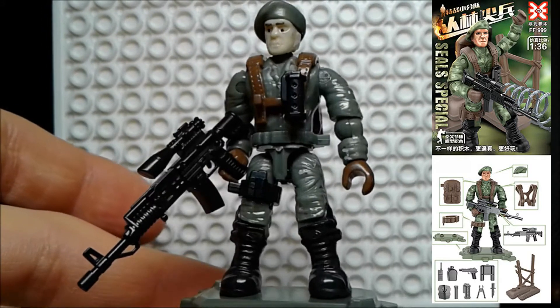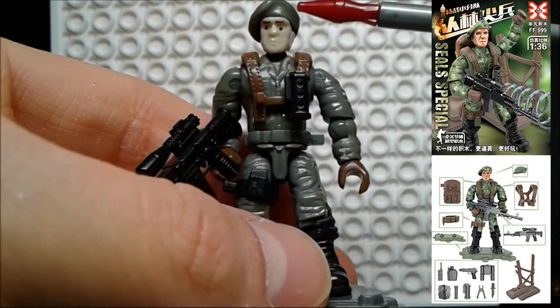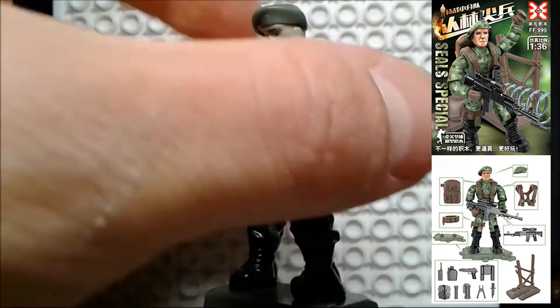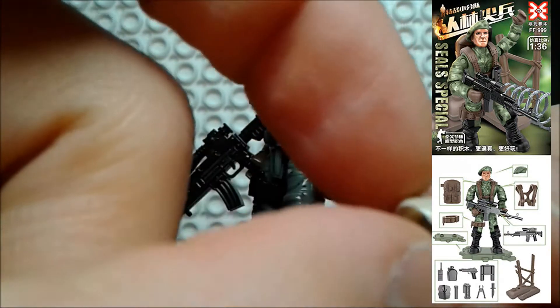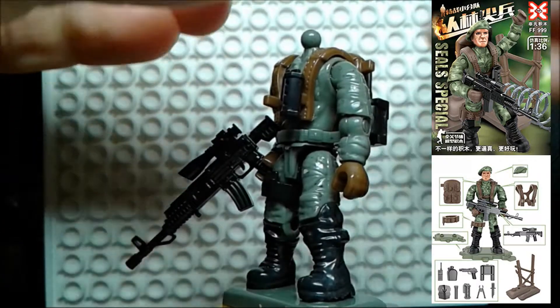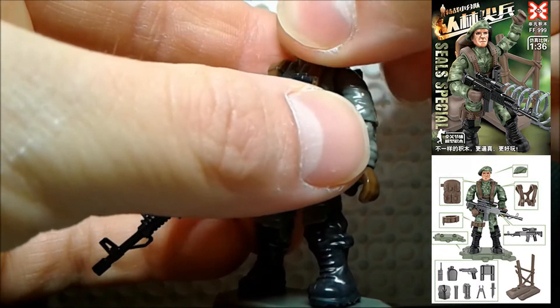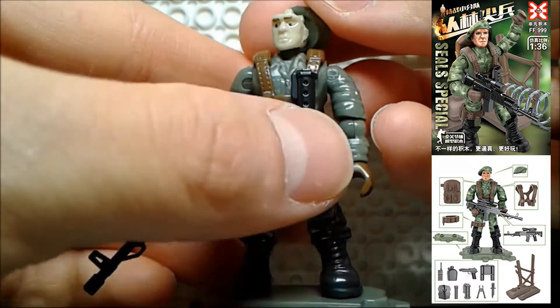They also have a different gun. Interesting to note about this guy is that his head can actually come off, just like the real Mega Constructs. Take this off, rip his face off — and there we go. Now you can swap that out with anything else that you like. Perfect.